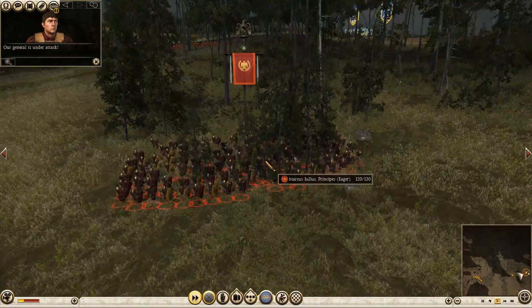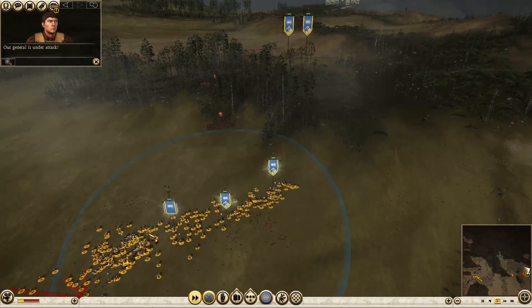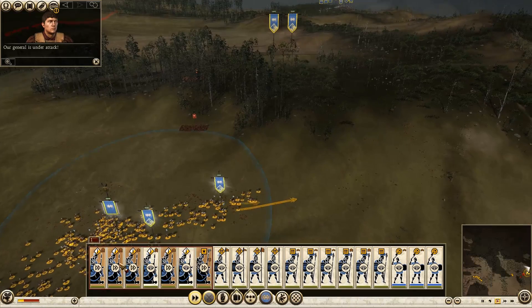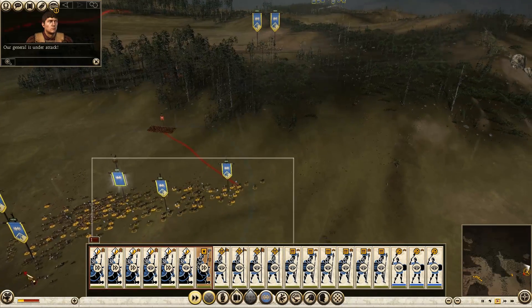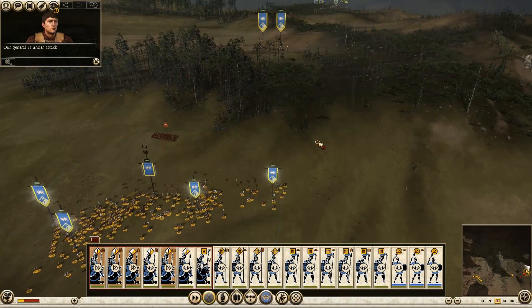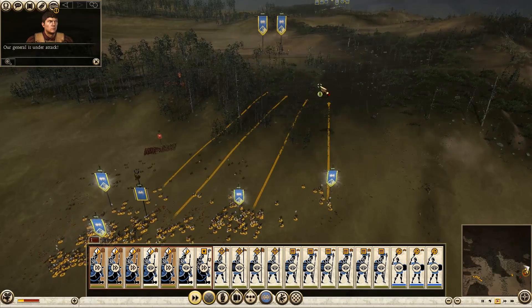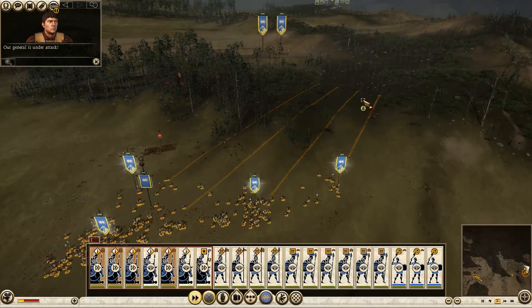Alright, so what do we got? We got the actual general here. Spread this out. We'll have the general charge — and the rest of you sort of come around the side. While the general's just tanking it in the front, you guys can run around the back and kill him.